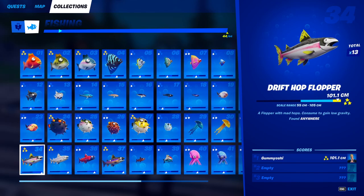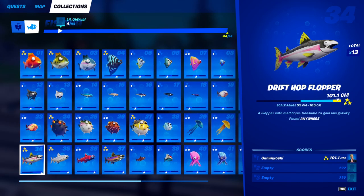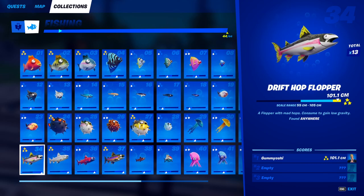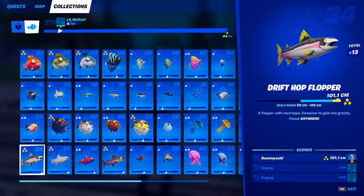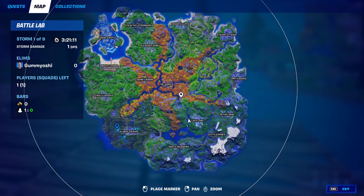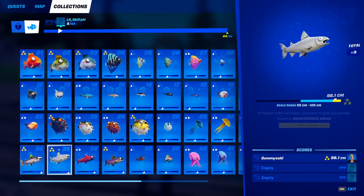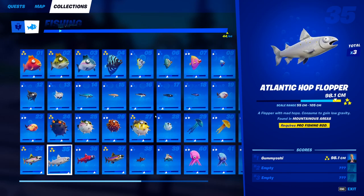Moving on to our second-to-last type of fish, we have the hop floppers — these guys are super cool because they give you the low gravity effect. The drift hop flopper is a staple; he can be caught anywhere. It does not matter where you are on the map, as long as you are fishing in a fishing hole this purple rarity fish will eventually get caught.